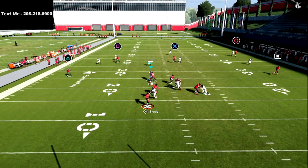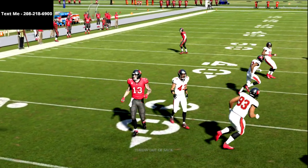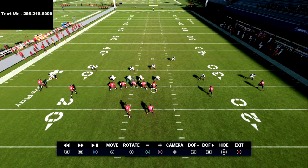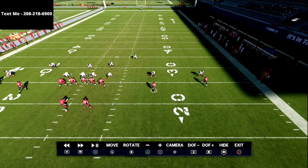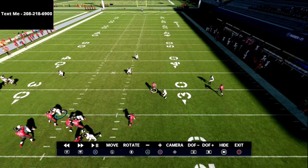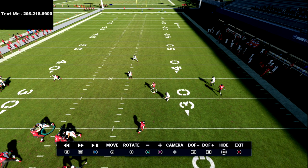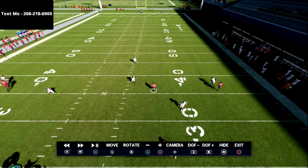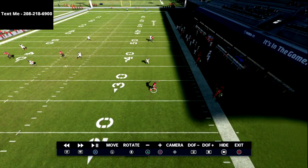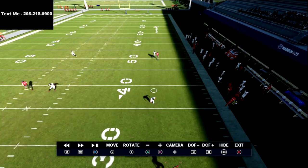Watch what happens — the curl flat zone goes to the curl, and then the underneath flat is open. When you call this cover three, you're going to see that it jams the vertical, making it hard to run up the seam — there's no window to throw a seam route. If there's no curl route, watch what the curl flat defender does: he breaks down to the flat because there's no other route in that area.